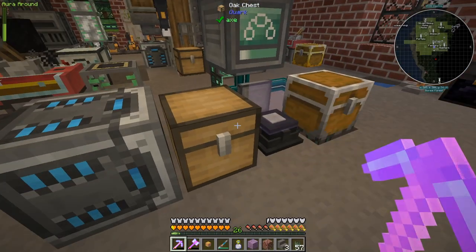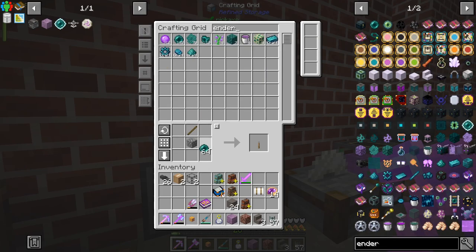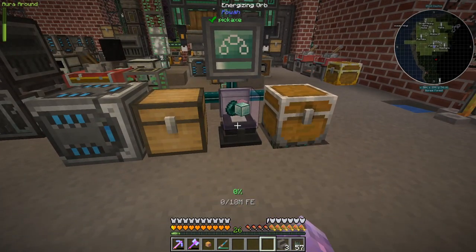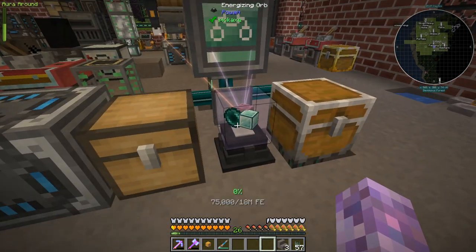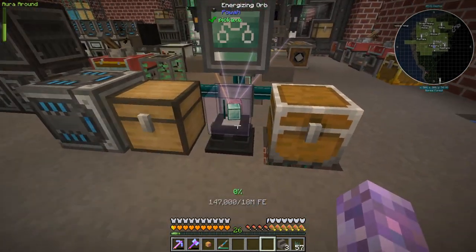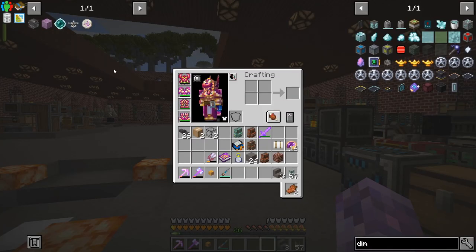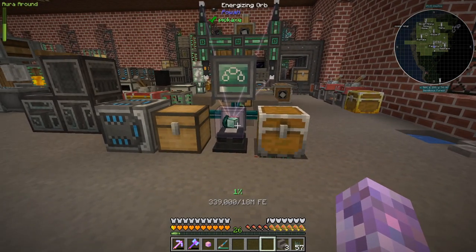We can set up the auto crafting for this — we'll just do one for now: ender pearl, dimensional shard. This is going to take a lot of power. We've got one decent energy rod there, but it's going to take a long time. We're at one percent but that's cool, we just need the one. I think I'm just going to AFK this.